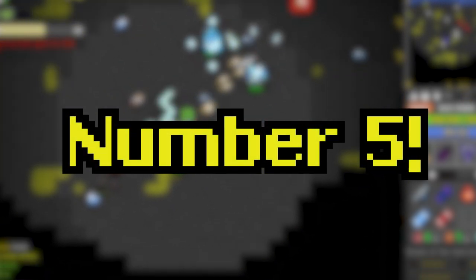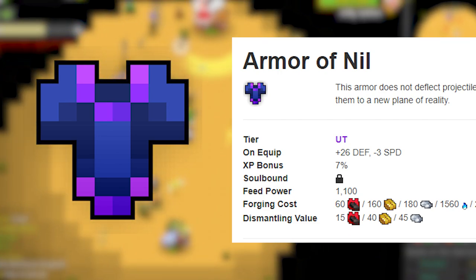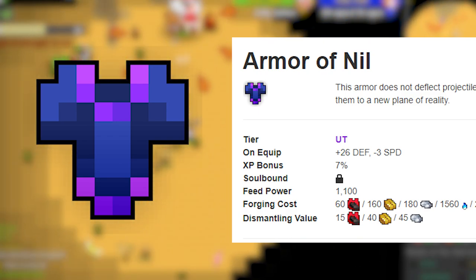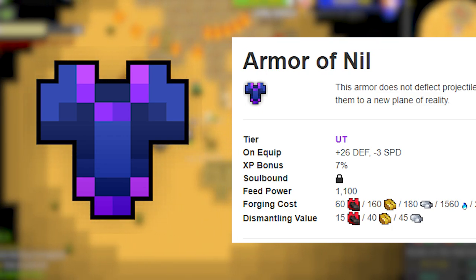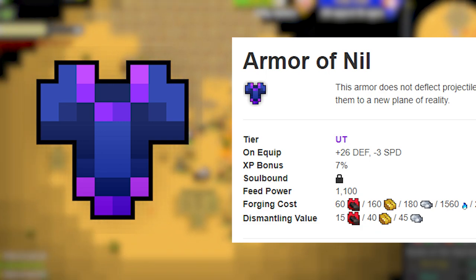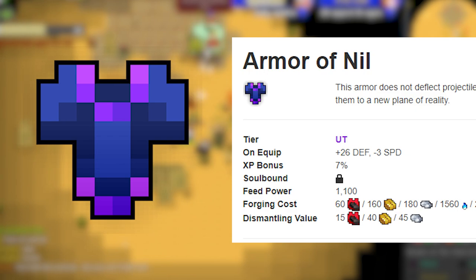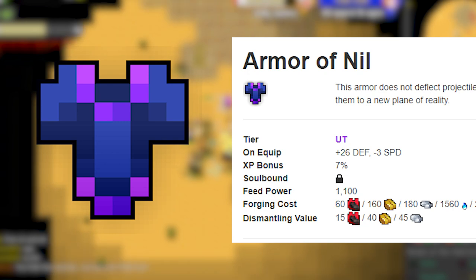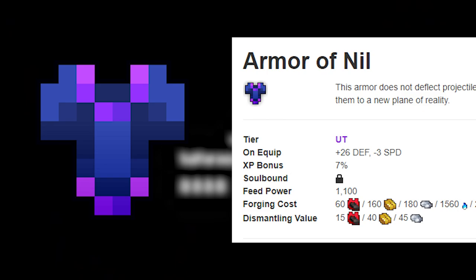At number 5 we have the Armor of Nil, which recently received a buff. It was pretty bad before, but now it gives 26 defense and minus 3 speed. I wouldn't use this on Hunters or Archer, but maybe on faster classes like Rogue, Trickster, or Ninja — since those classes can run around very fast, the extra defense boost makes up for the speed loss. It's a very simple armor that does nothing else, but I like the sprite and it's pretty solid.